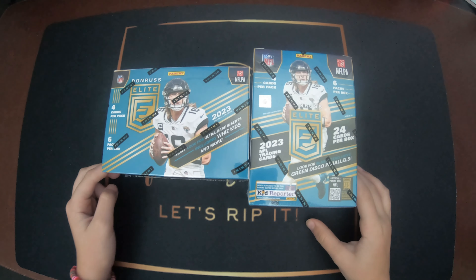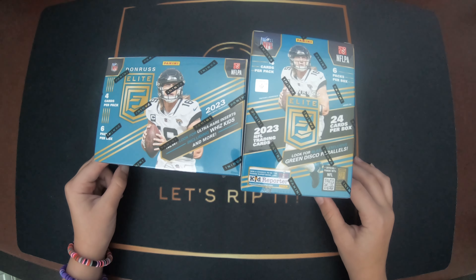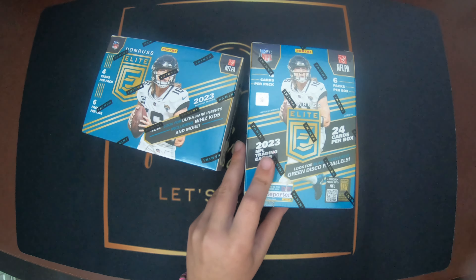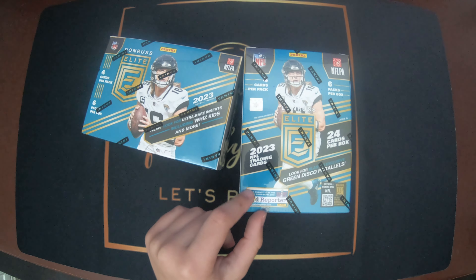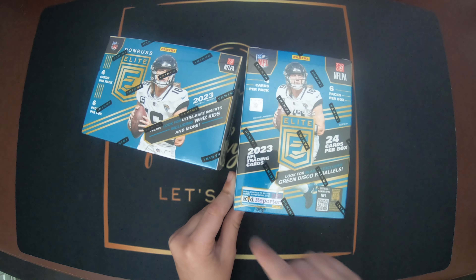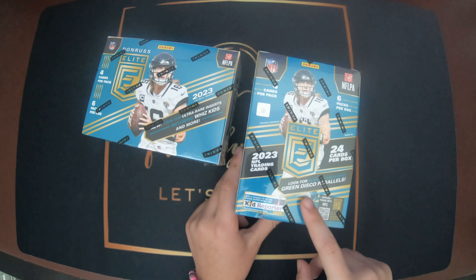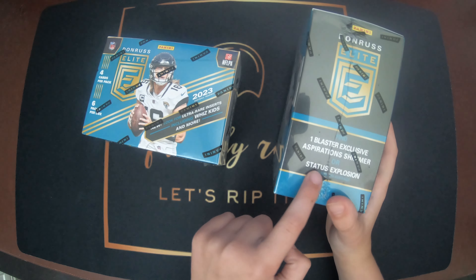Hi everyone, welcome and welcome back to the channel. Today me, my brother, and my dad are going to be opening these Donruss Elite boxes on their 2023 NFL. There are 6 packs and 4 cards per pack, and there are 24 cards in the box. What can you find in the boxes? We can find Blaster exclusive Green Disco Parallels or a Status Explosion.